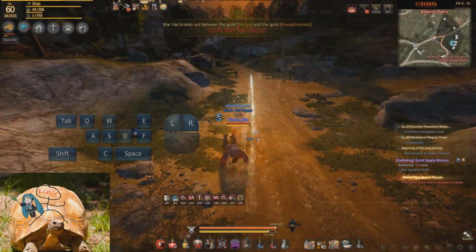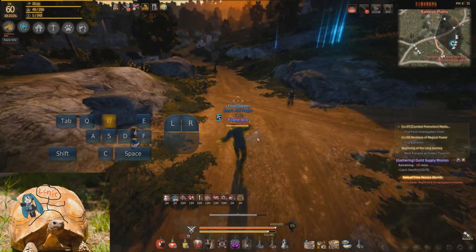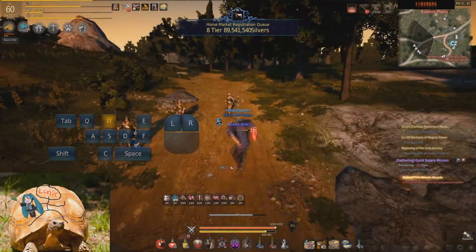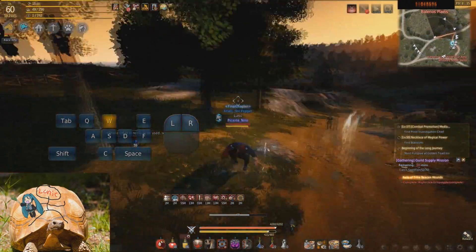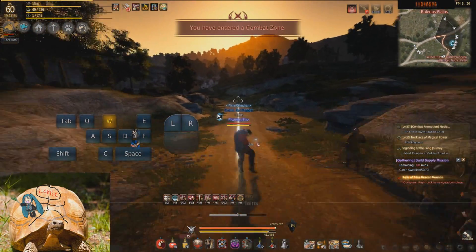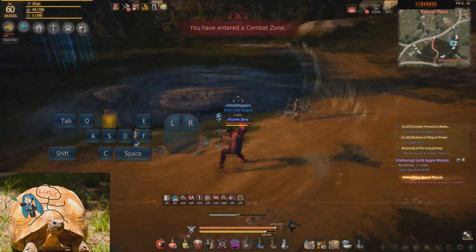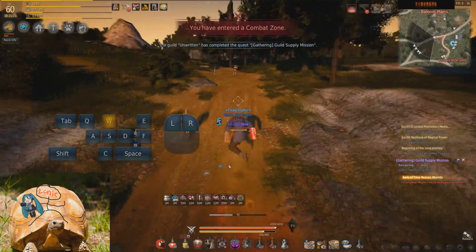Now let's move on to the more complicated movement combos. In order to do this movement combo, you're going to want to move forward, then shake off, then quickly tap the F key. If you hold down the F key for too long, it would either cancel you into Titan Step or into Giant Leap. This movement combo uses the least amount of resources out of all the other combos, so you could spam this for days without even having to worry about your stamina or your potions.